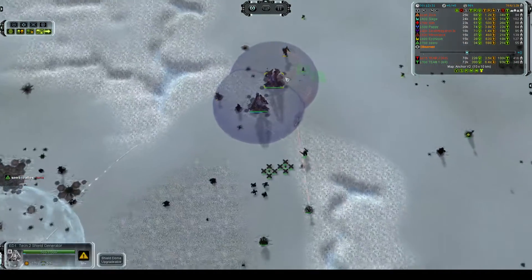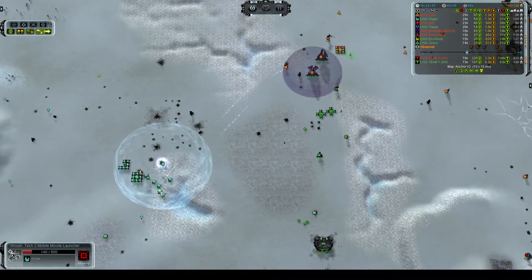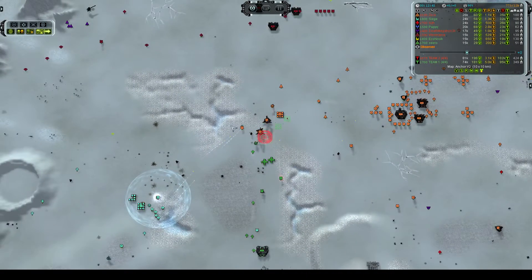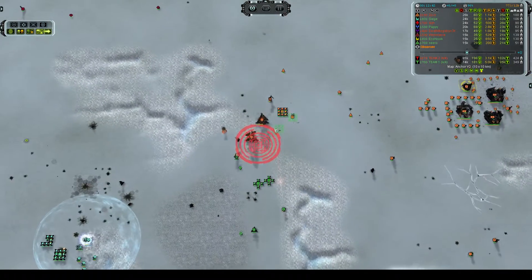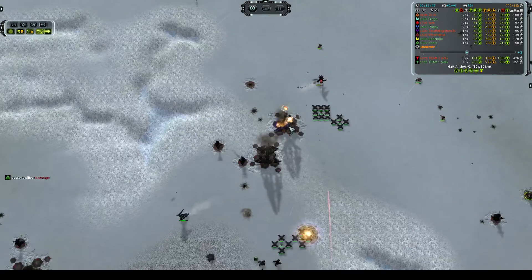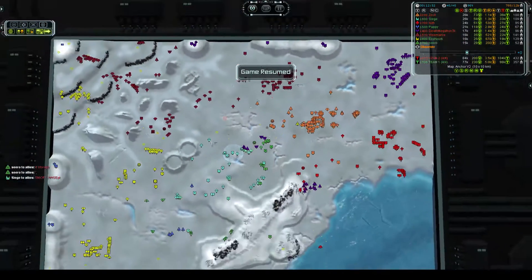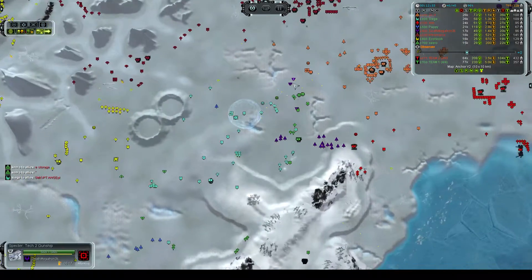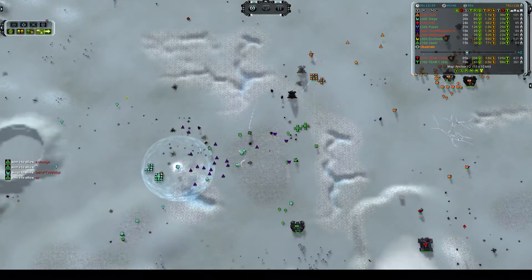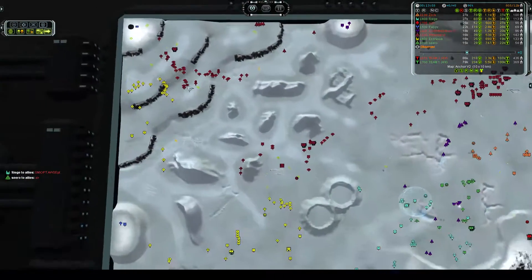Zok has this fortified position up, and Siege is doing something interesting — just sitting back and bombarding this fortified position with ranged units. Ciro himself is moving forward and took out the shield from Zok. The Cybran shields are always very weak compared to the other factions' shields. Megatron is on the case — he has sent some gunships and interceptors to protect them and help break the attack on Zok.